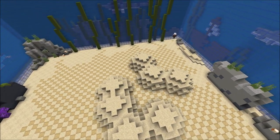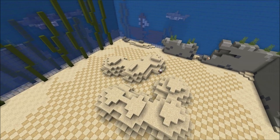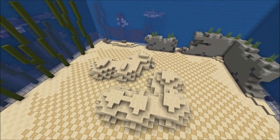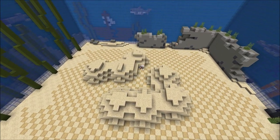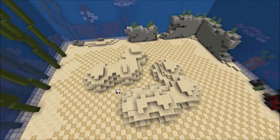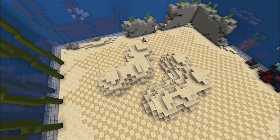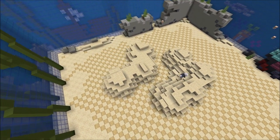I will start by placing some sand all over the place in just an interesting shape. And then I will smooth it out, first by just manually breaking some blocks but also placing some slabs to make it more smooth and natural.